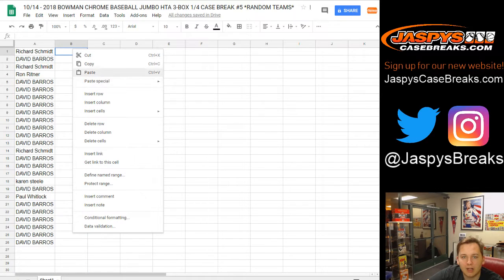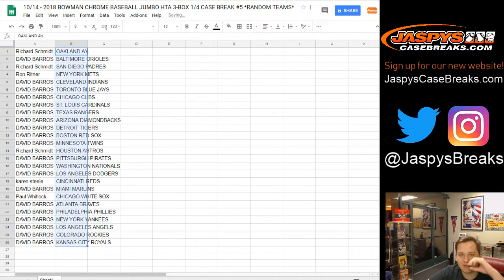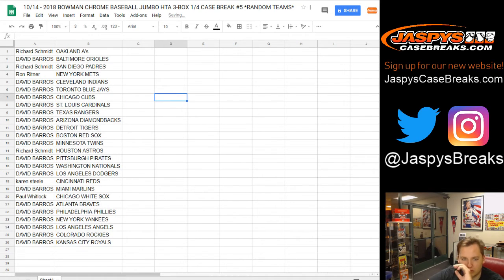I'll give it about a minute or so to trade. As you can see, David B has most of the trade leverage, but you never know. While everyone trades, we're going to have to open the case up. Let's see what boxes we're doing — I'll get right back to the random sheet right after I open this case up.